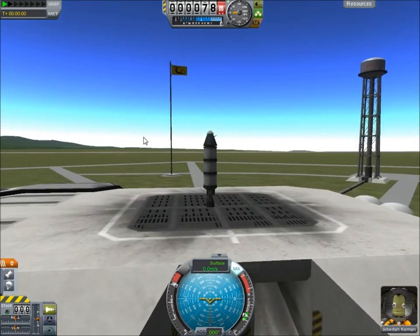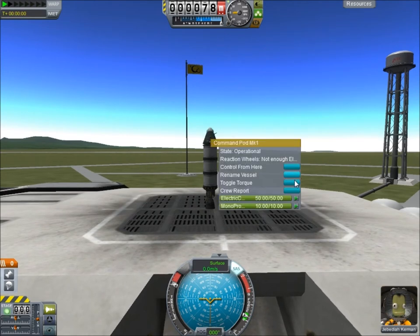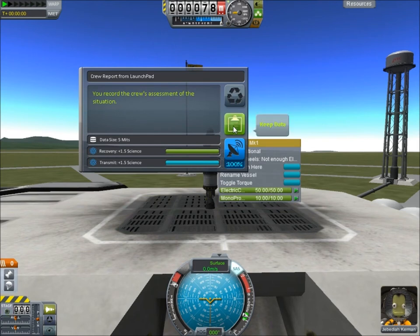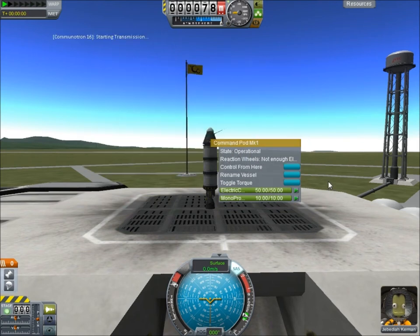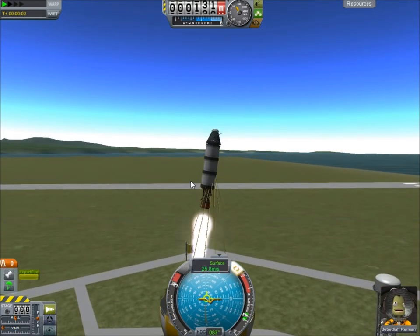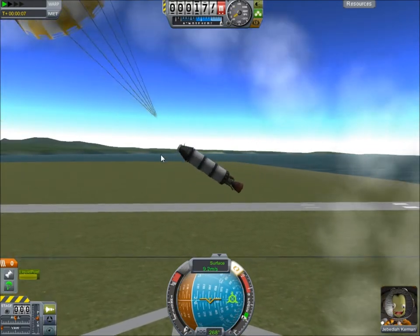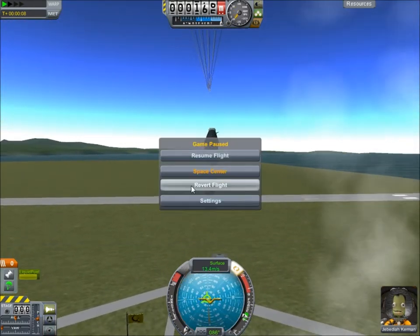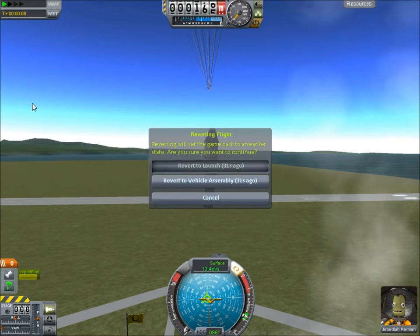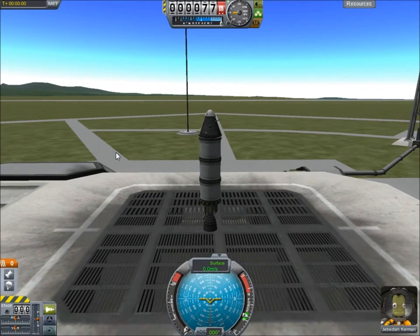We've got Jebediah on the launch pad, ready to go. So first of all, why don't we take a crew report. We'll transmit that back and take a little bit of our power. I made a bit of a blunder — what I forgot to do was sort out the stages. In doing that, it launched the parachute at the same time as the rocket.